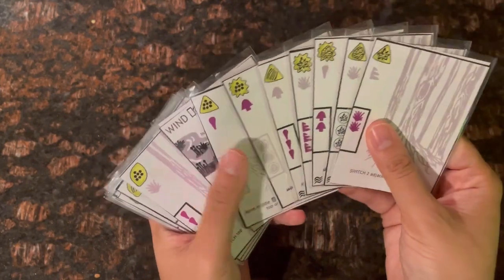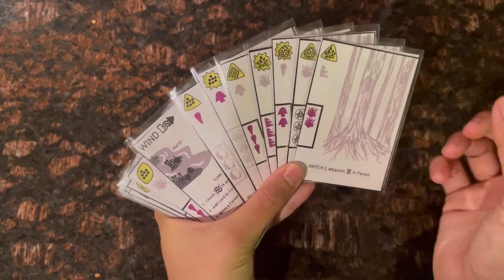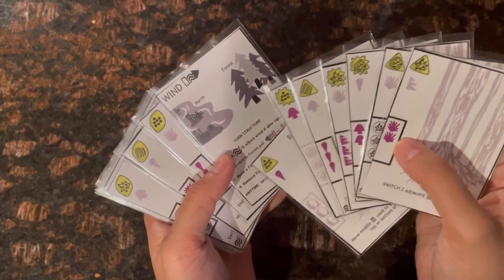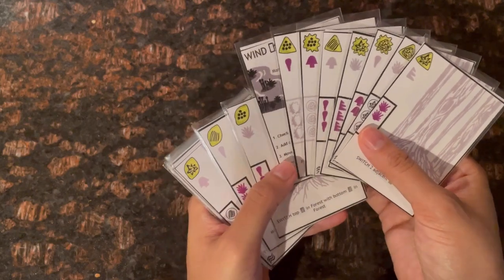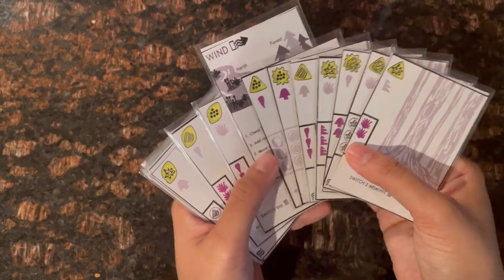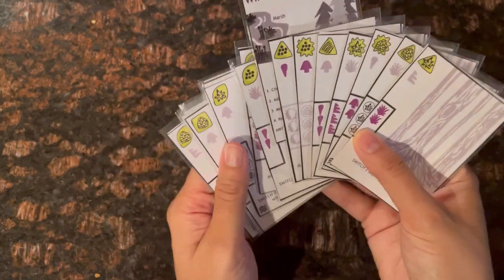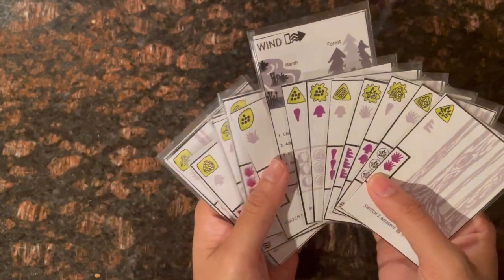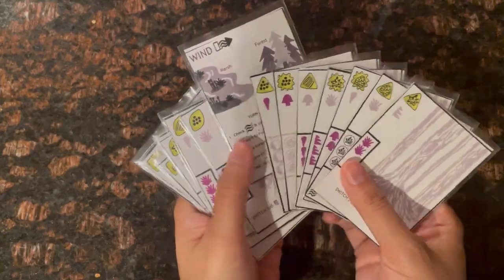One quick tip about the move action: sometimes after adding a card you'll immediately fulfill the criteria to grow a fungus before taking your move action. To remind yourself that you still have to take the move action, raise the wind card slightly, grow the fungus and take the effect, then remember to complete the move action when you return.